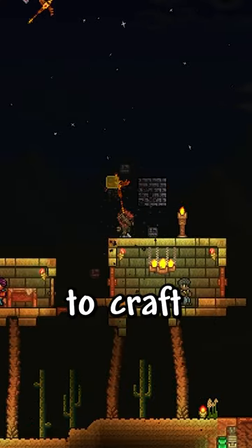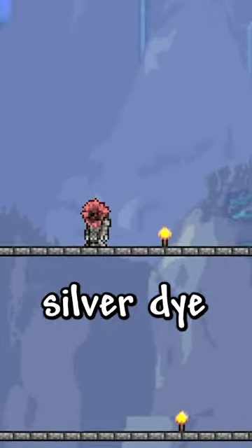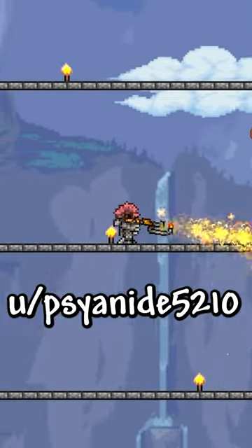Lastly, you'll want to mine 20 obsidian to craft an obsidian skull and use red and silver dye on that. Credit to u/cyanide5210 for these designs.